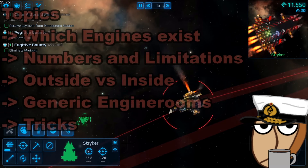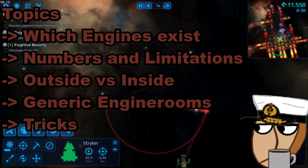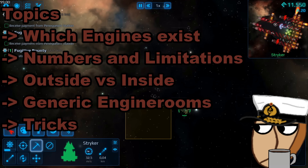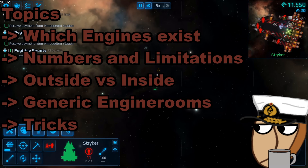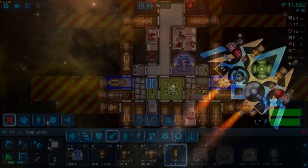We will discuss the following topics. First, we will discuss different engines that are at our disposal and how to pick the right ones for the job. Then we talk some numbers and limitations concerning speed, especially top speed, discuss outside versus inside engines, the generic engine room, and some tricks concerning movement.